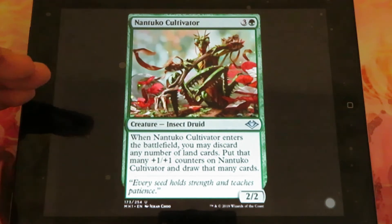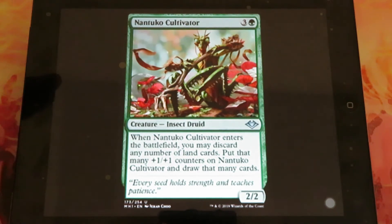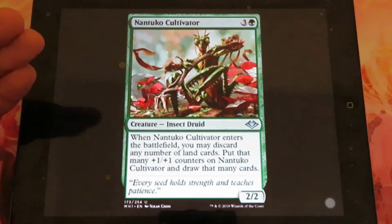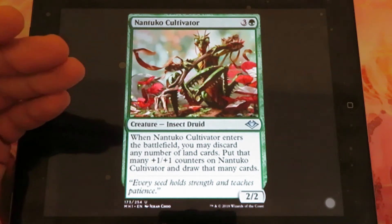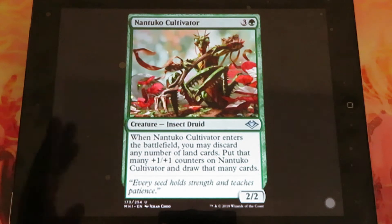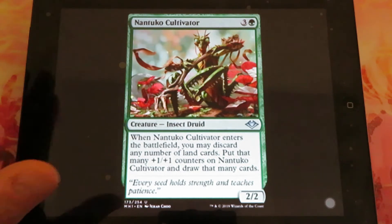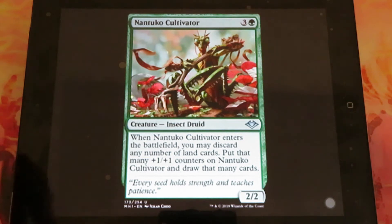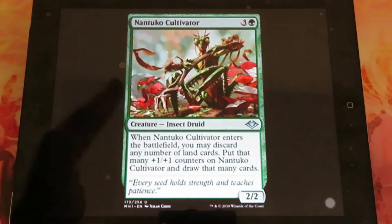Nantuko Cultivator: three and one green, it's a 2/2 insect druid. When it enters the battlefield, you may discard any number of land cards, put that many plus one plus one counters on Nantuko, and draw that many cards. In Modern Horizons, we are seeing a lot of mechanics and abilities that let you discard lands from your hand into your graveyard. That means cards like Crucible of Worlds will be an excellent combination with this type of card.